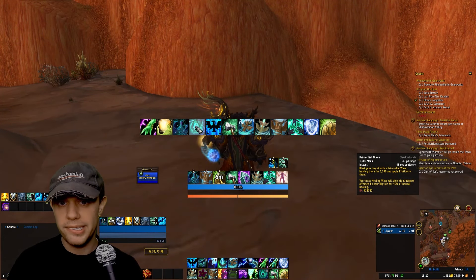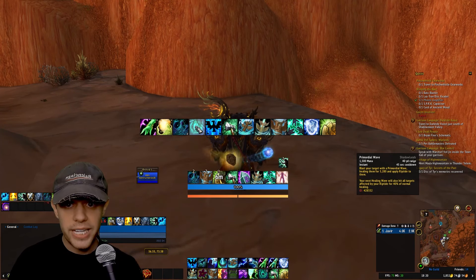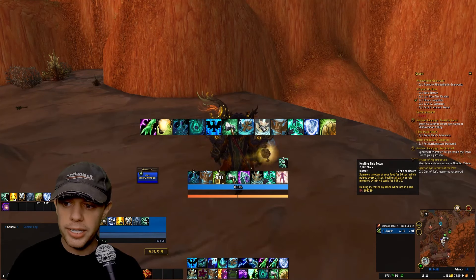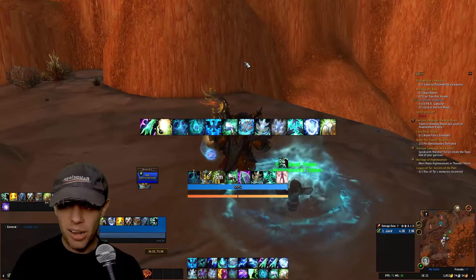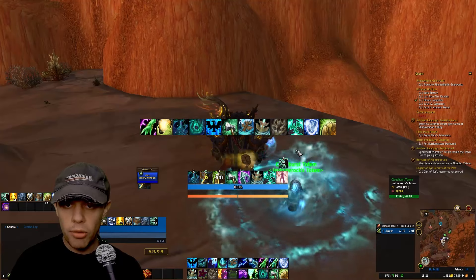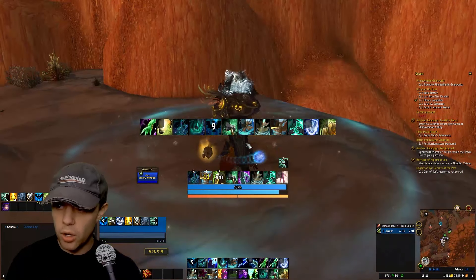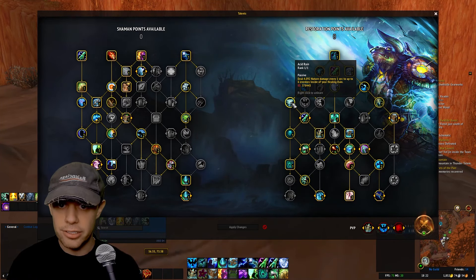Use Primordial Wave on somebody who doesn't already have Riptide on them — it doesn't make sense to double up. Always spread Riptide across as many people as possible, and don't forget that after Primordial Wave your next Healing Wave hits all Riptide targets for 40% healing. With Cloudburst Totem — unlike Healing Tide and Mana Tide — it has two charges on only a 39-second recharge, so make sure you always have at least one out and never cap at two charges for maximum efficient usage.